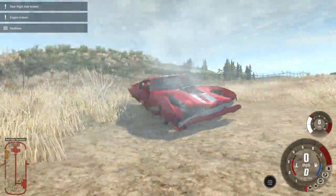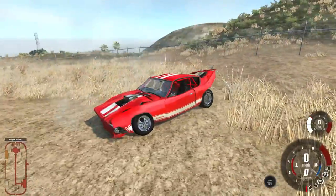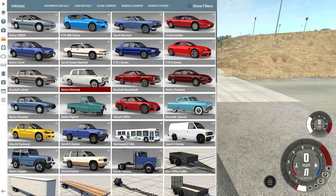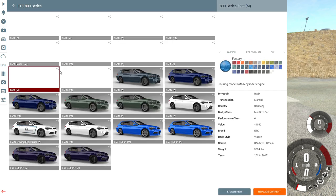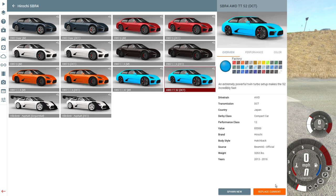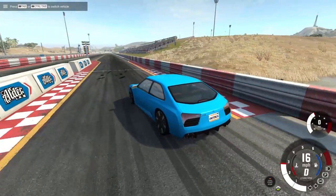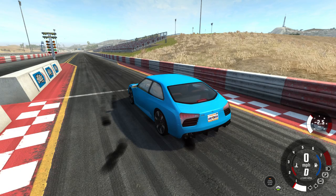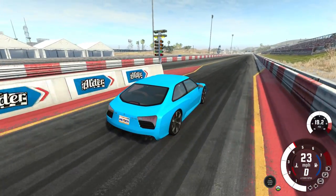Alright, so this is the crash from the second drag car. The other two cars aren't going to be real drag cars — they're going to be some of the faster cars in the game. So the next one is the SBR4, twin turbo, something like that. This is the fastest one that I know of. I'm going to try to make these videos 10 to 15 minutes long and upload once a day — on weekends, twice a day.